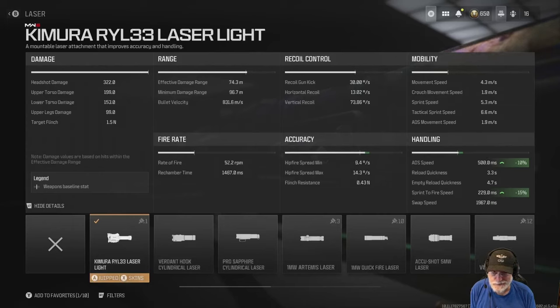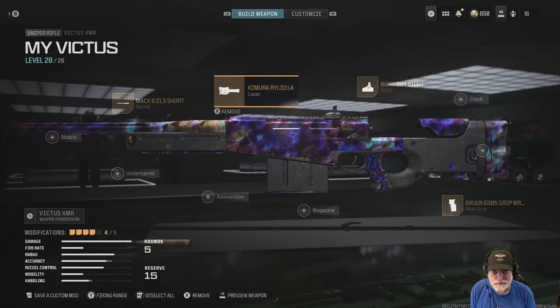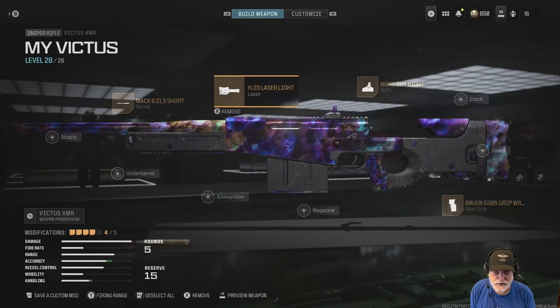Grandpa Newby is going to break one of his rules — and I can do that because I'm 66 years old and I've seen all the rules. The Kimura RYL 33 laser light gives another 10 percent decrease in aim down sight speed and a 15 percent decrease in sprint to fire. So ADS is going to be 500 milliseconds — not great, we need all the help we can get there — but sprint to fire is awesome at 239. We're only going to carry five rounds because we can't afford to put anything heavier on it.